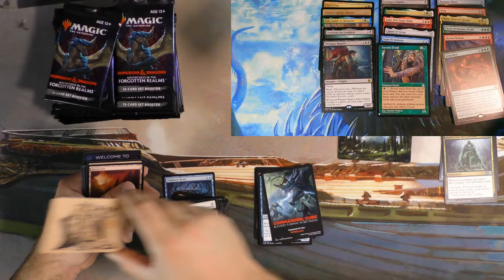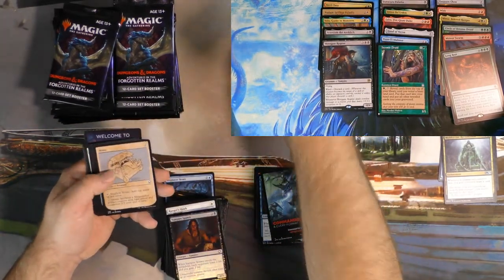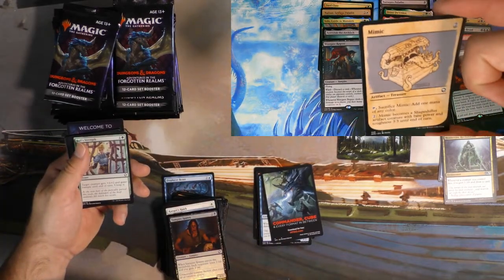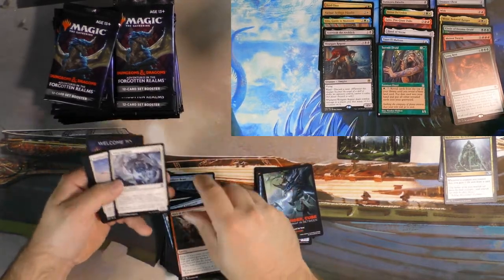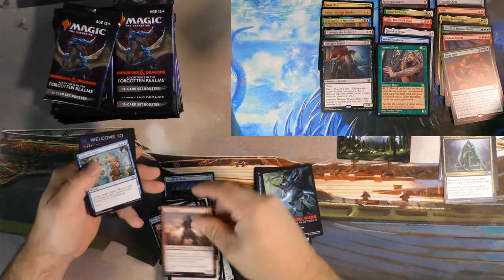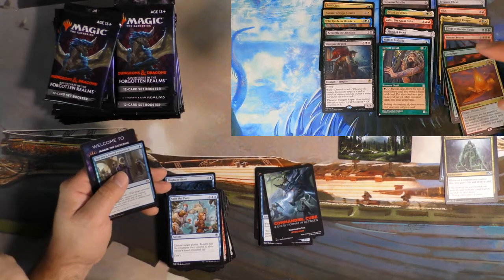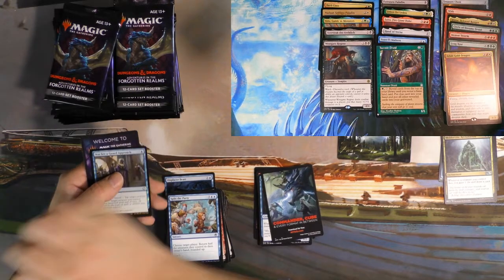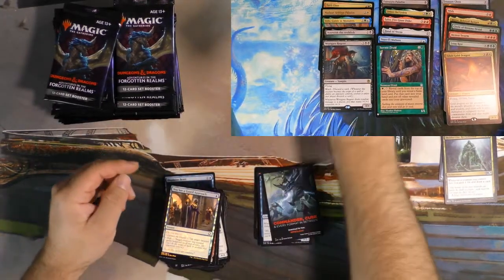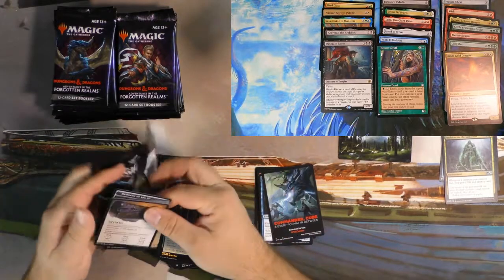Oh, the Gelatinous Cube — everybody's nightmare. I've seen entire parties die to that thing. And then we just got the Mimic to go with it. That's above average. Bull's Strength — a little combat trick for those of you that like to trick people. Adult Gold Dragon — MVP in draft or sealed, probably. That 4/3 lifelink flying haste is a thing, and it makes people cry.